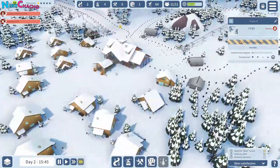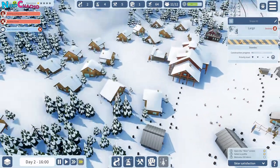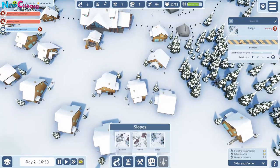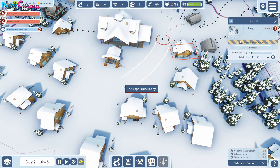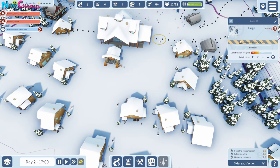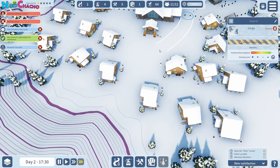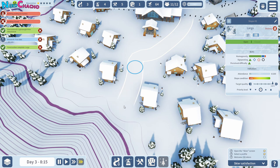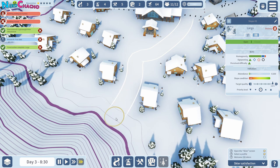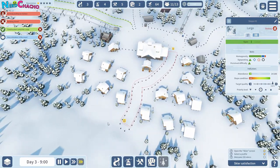What else have we got around this way? I like this village — this is nice. Does that mean then that we can bring... yeah, we can. Slope is blocked by... can we come this way? Is it going to let us? I guess so. That answers the question as to whether we can build stuff out this way — which we can. So that's cool, because now we can start building ski lifts up this way.